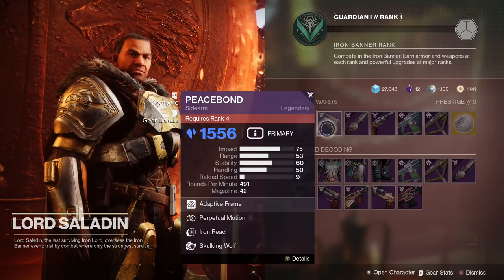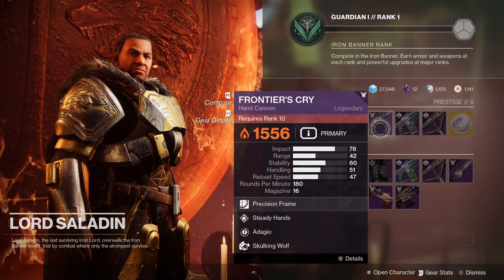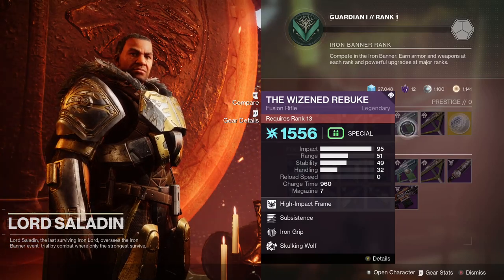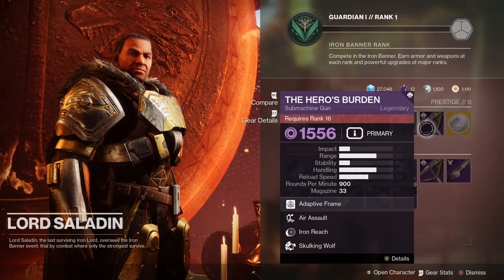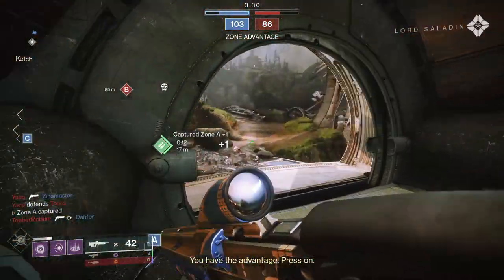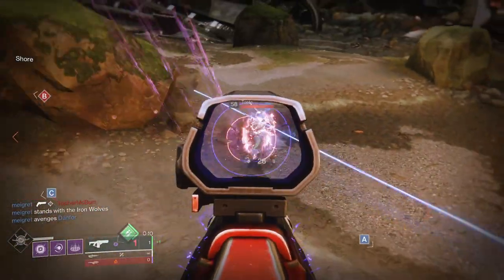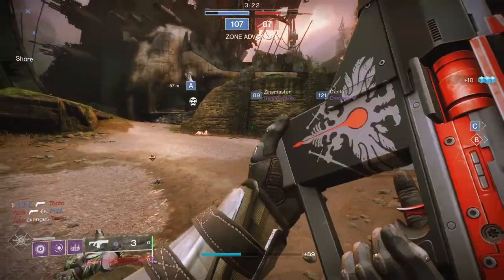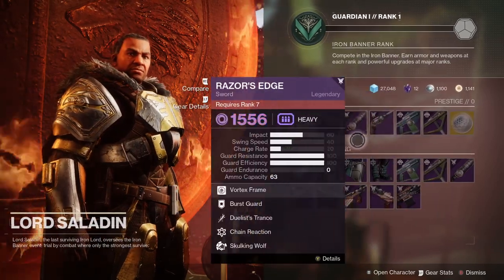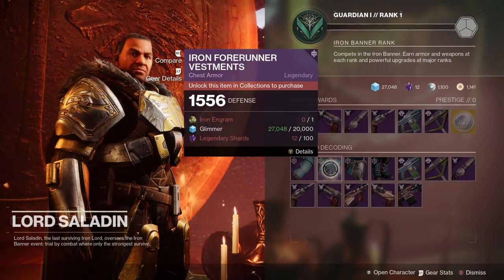Iron Banner tokens have been removed completely and replaced by a ranking system similar to Saint-14 and Lord Shaxx. You earn Iron Banner engrams whilst ranking up, and can unlock cosmetic rewards and materials for your time playing. Saladin is also getting a full focusing implementation, so players will be able to convert their Iron Engrams into any current Iron Banner weapon or armor that has been earned previously, though you'll need to trade in that engram for a small cost in in-game materials.